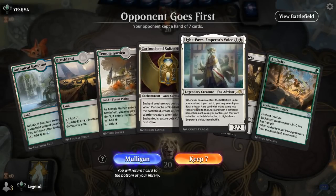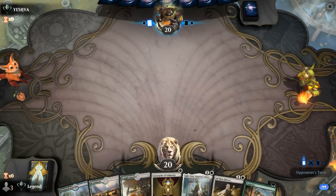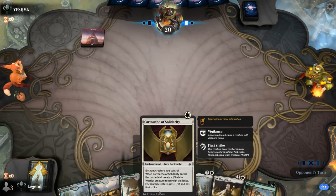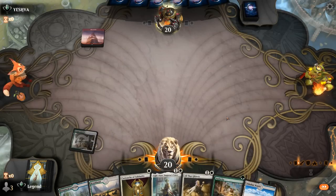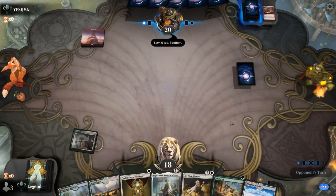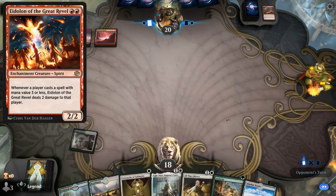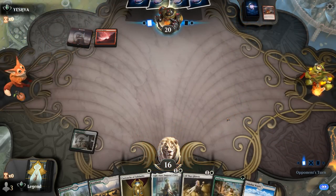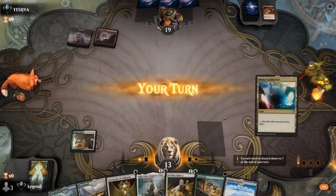Okay, we're on the draw. Hand is relying on Light Paws surviving, but I'll try it out — we can also wait to play it until turn 3 and then get some immediate value, at least get a Warrior Token from the Cartouche so we can enchant that. Opponent had to play With Fire going upstairs. Maybe we see an early Eidolon. Another Play with Fire — glad they're pointing those upstairs instead of at Light Paws. Maybe we see Light Up the Stage since they just enabled Spectacle. Nope, just to secure the Critics.